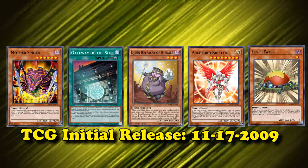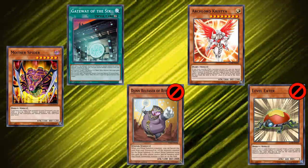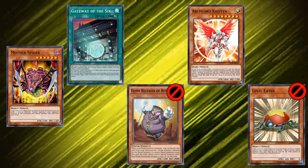What does Mother Spider and these other 4 cards have in common? Well, they were absolutely game-breaking, and all had their moments to shine as centerpieces in competitive meta decks, or currently exist on the ban list for being way too strong. Oh, I'm sorry — that explains 4 of the cards. Not Mother Spider. Mother Spider never saw any competitive play.